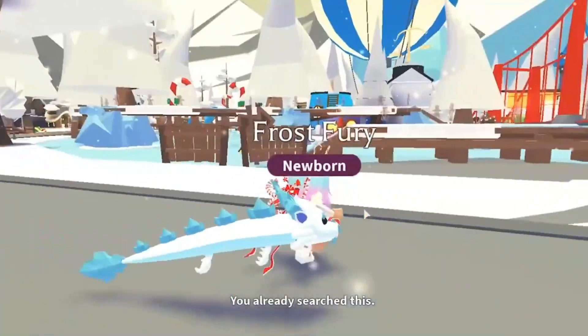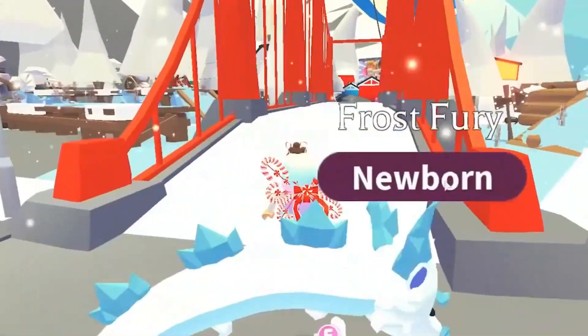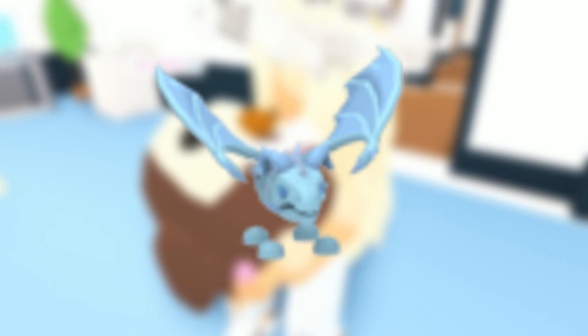Coming to its appearance, the pet features a long white wingless dragon with a light cyan underbelly. If you look closely, it has a short blue tail and resembles the Frost Dragon in colors.